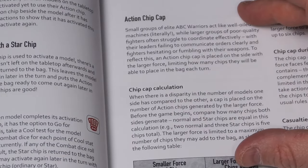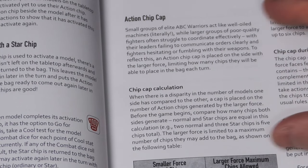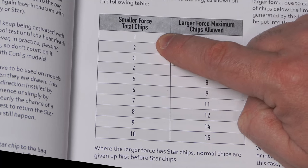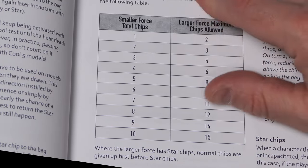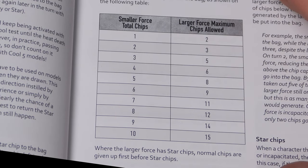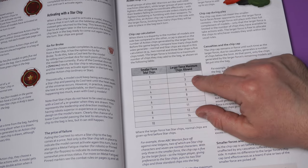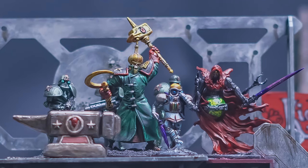If it's the last chip in the bag, you can still go for broke but with a minus two Cool modifier applied to that and all other tests trying to get the chip back in. In theory you could keep going, but you will ultimately fail at some point. A new rule that has appeared is the action chip cap. If you've only got one model, your opponent can only ever have two chips in their bag. This represents elite troops working better than cheaper troops - it's a very good system, though it's definitely new and something I'll have to learn myself.